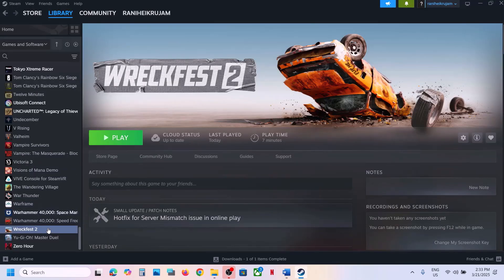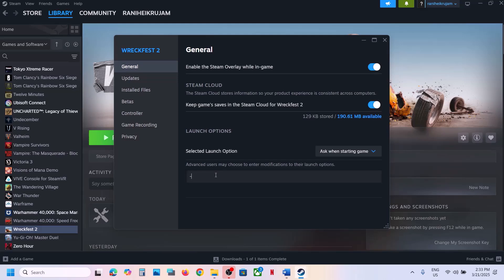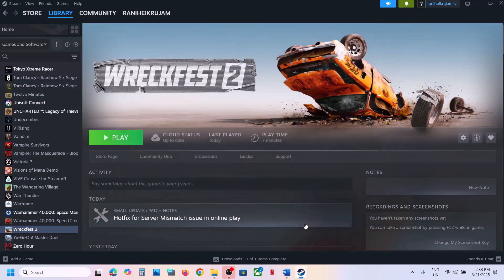The next step is to try DX11 or DX12 in launch options. Right-click the game, select Properties, and in the Launch Options type -dx11. Launch the game and check. If that doesn't work, try -dx12 instead. If still not working, remove this and follow the next step.